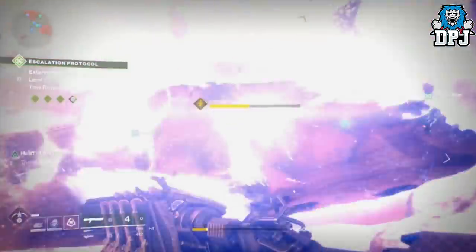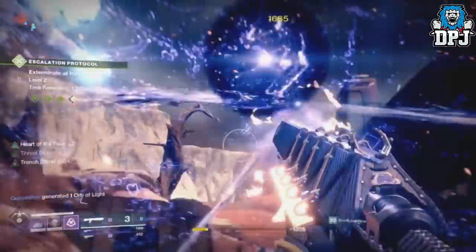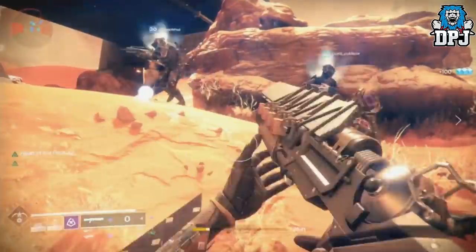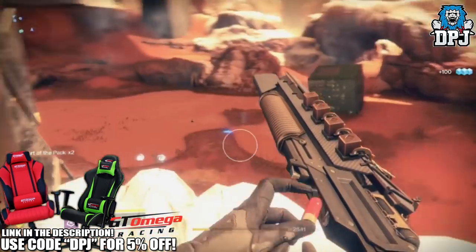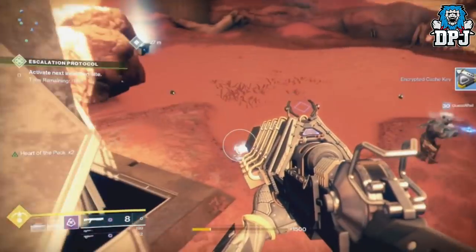The recent Bungie Destiny 2 expansion 2 reveal stream ended not long ago. Within it we saw some interesting things — many things I will cover in videos to come later today — but right now I want to cover some of the new epic-looking gear we saw that Warmind-themed armor set as well as new weapons.